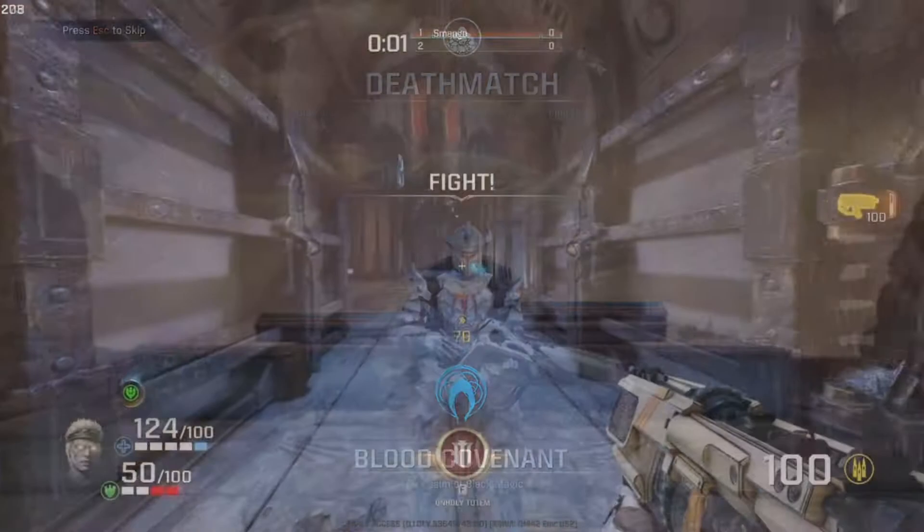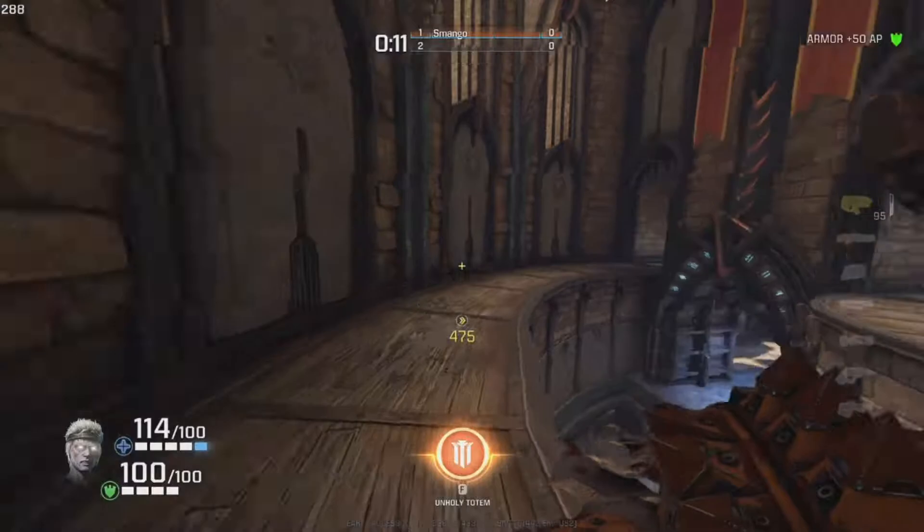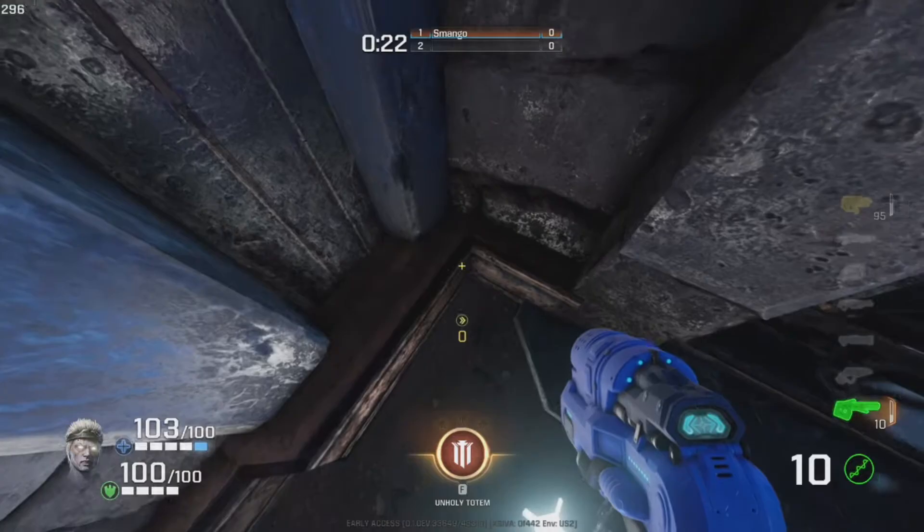Hey guys, it's Mango from quickfans. Today we're looking at Galena, who is a mage. Galena has the ability Unholy Totem. With Unholy Totem, you kind of want to put them in places that nobody can find.